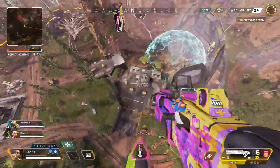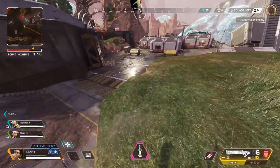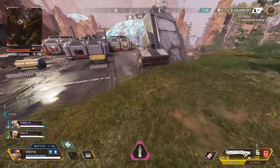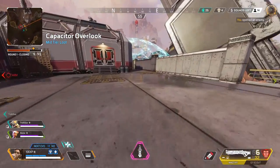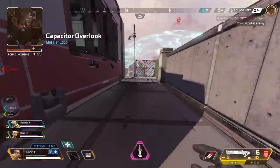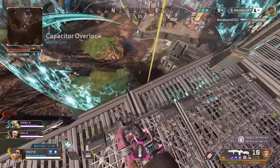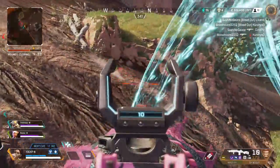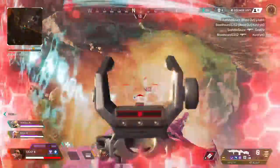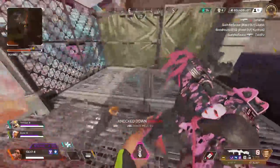One of the best strategies I've found is to land near the final ring, craft a Phoenix kit, then visit nearby zones to get kills. You have players coming in from all over the map, but you won't have to step into that final ring until late game. The final ring can get pretty chaotic at times, but sometimes it's the complete opposite and nearby rings will still have player activity as they're moving around and waiting for the ring to close in.